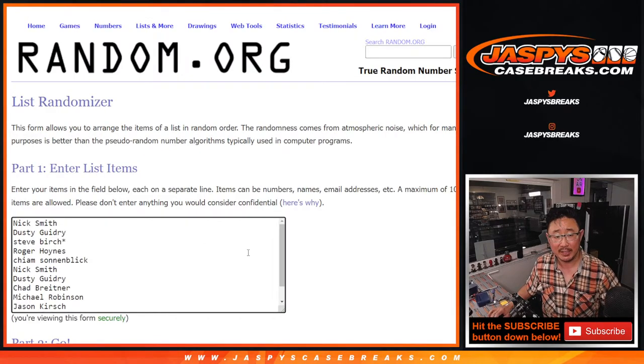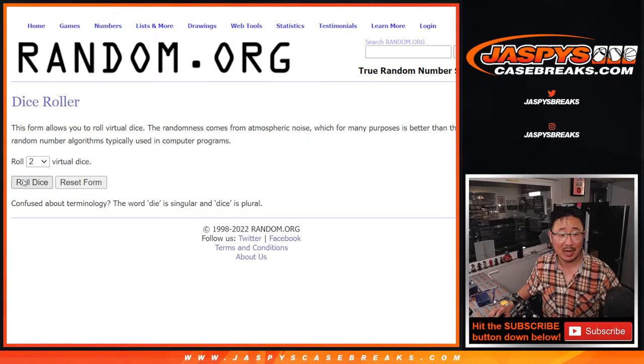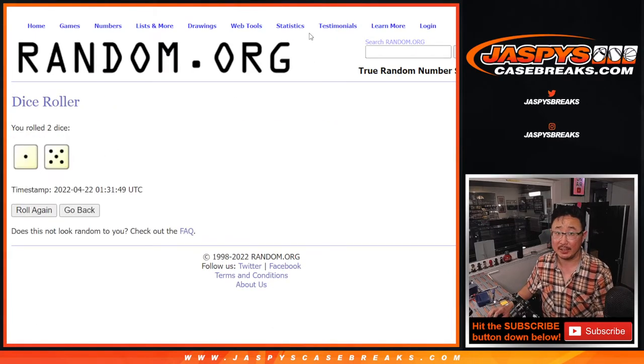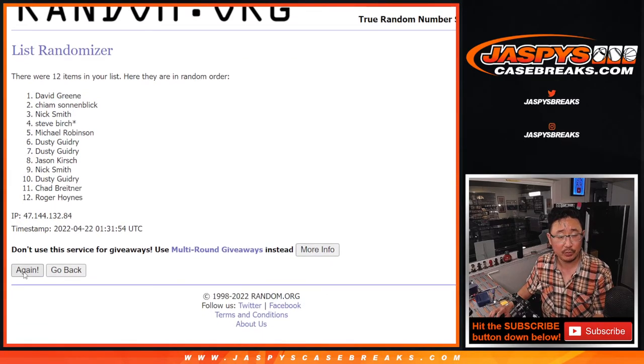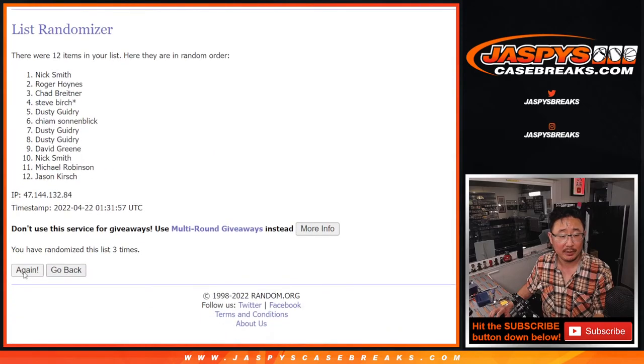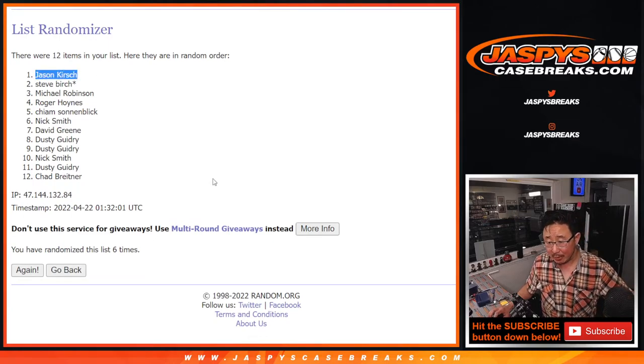New dice, new list, and it'll be the name on top after 6 rolls — 1 in 5, 6 times. Good luck, everybody. And the final time — it's Jason, Jason Kirsch. Jason, I don't think I called your name out all break — it's only four cards and there was no letter R. But a wax party spot is pretty nice — you've got a chance at some big stuff. I'm Joe for JaspisCaseBreaks.com. I'll see you next time for the next Mystery Crate. Bye-bye.